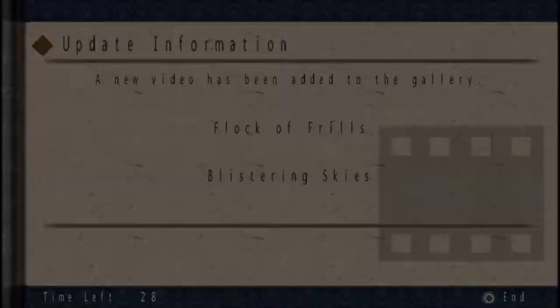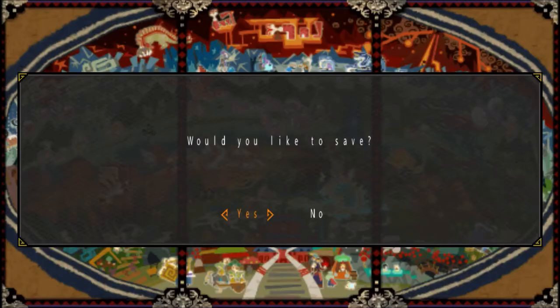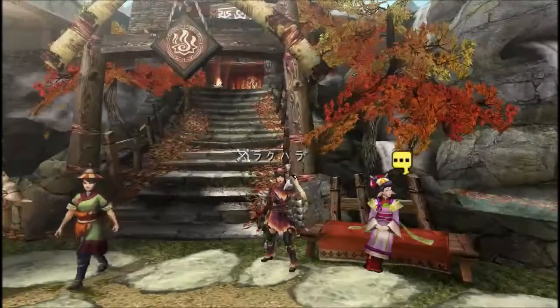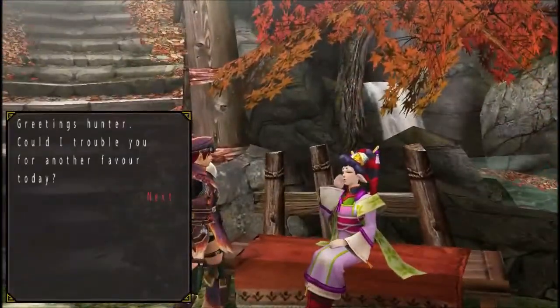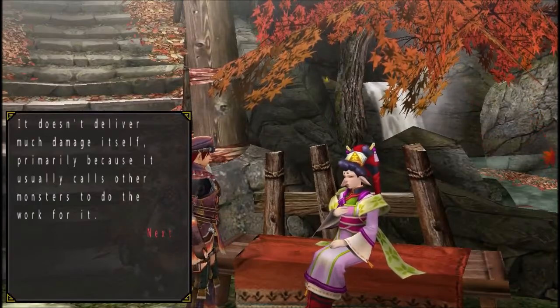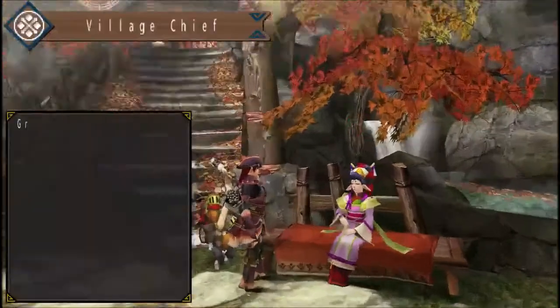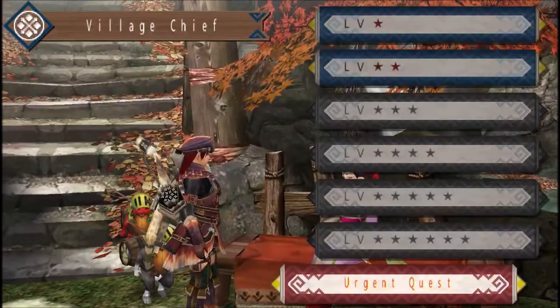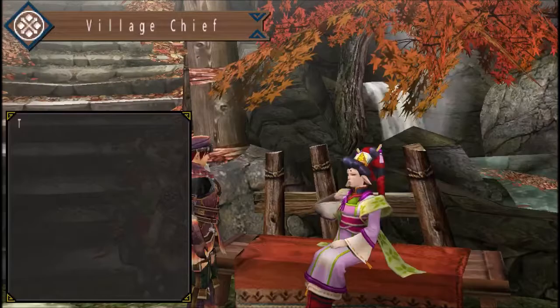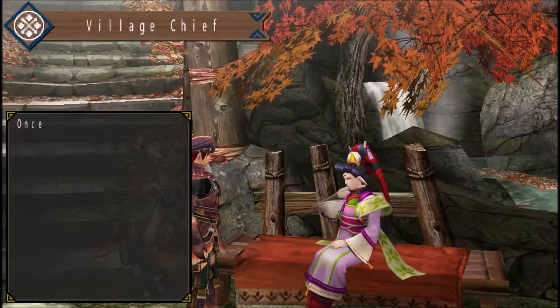I'm just gonna go and start up the next quest, and see you in a bit. Alright, and we are back. Basically, there's another favor from the village chief, and there is a Kurobeko causing trouble. This would be the urgent quest for you to advance to the 3-star village quest.